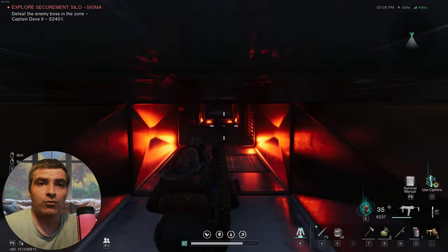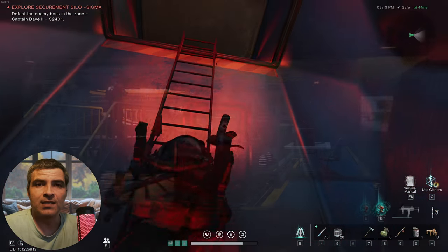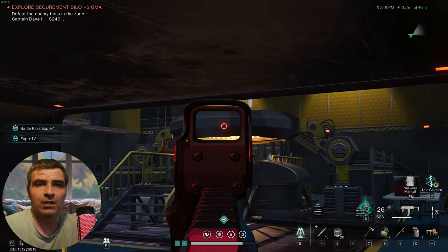Go back to the vent and crouch by pressing C. The way is straightforward because there is only one way. You'll exit in a room filled with NPCs — clear it and proceed through the south door.